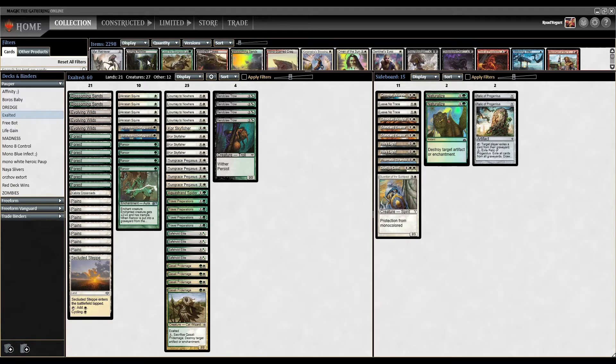First up with our mana base, we are playing 21 lands: two Blossoming Sands — our tap land for both colors that gains us a life; three Evolving Wilds to help us crackzack, find ourselves a basic, and help us fix a bit; one Kabira Crossroads, which enters tapped but gains us two life, and with another card in the deck we can replay it a couple times; and one Secluded Step for a little added card draw. The rest are Forests and Plains.